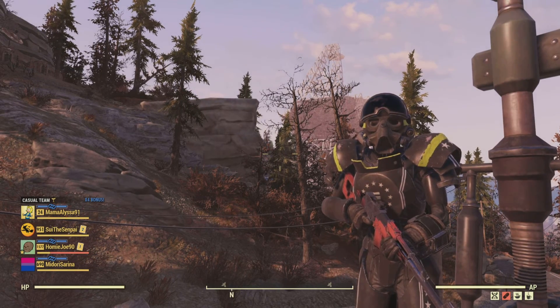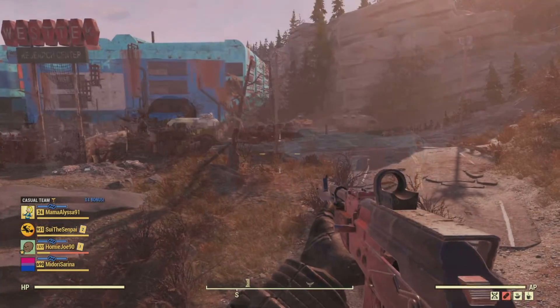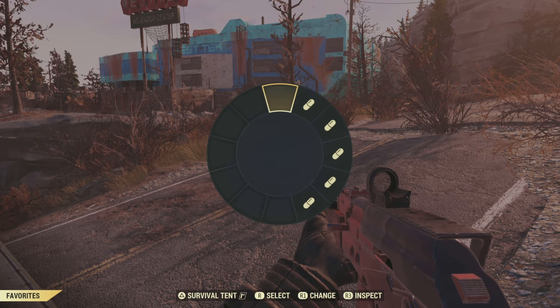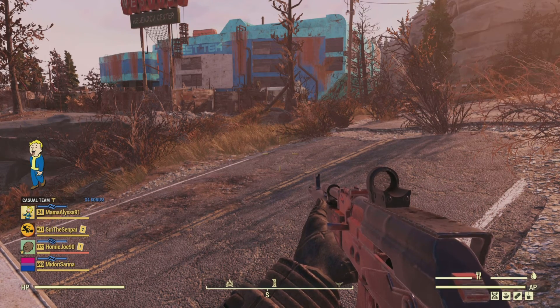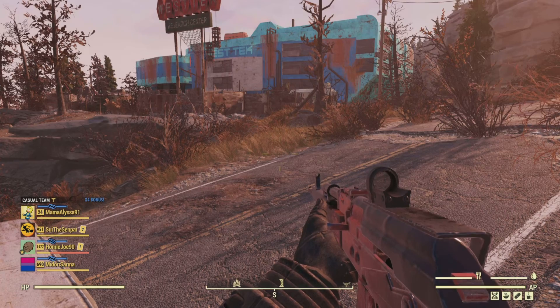Let's go ahead and test the damage on these mutants and give a little display. Speaking of buffs, our buff of choice is Psychobuff: 3 Strength, 3 Endurance, 25% damage, and 65 max health for 6 minutes with Chem Fiend. This is our buff of choice when doing damage test runs, because it's just awesome.